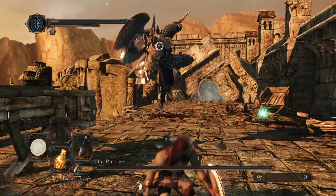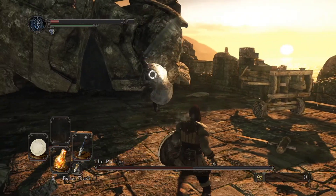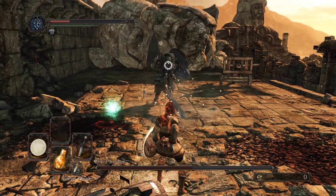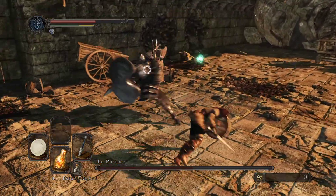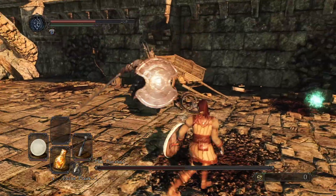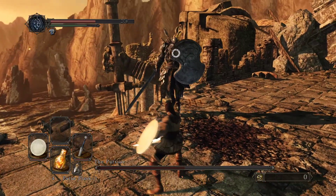Oops, okay — almost got caught over there. Roll to the right. Okay, just taking this time to refill my health. This three-combo is the easiest attack where you can predict the timing and hit him.